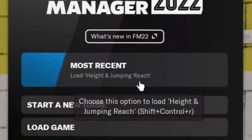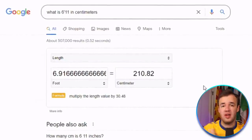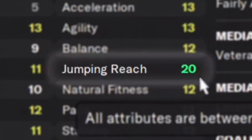As you might know by now, we have a database team that helps us make videos about Football Manager, and they've created this little save file called 'Height and Jumping Reach.' In it, we've gone into Burnley and made them all 6'11" — that's 210.82 centimeters, an incredibly tall individual. But in Football Manager, the actual height of the players is not what determines how high they reach while jumping — their jumping reach does. So the jumping reach of every player on Burnley has now been set to 20.